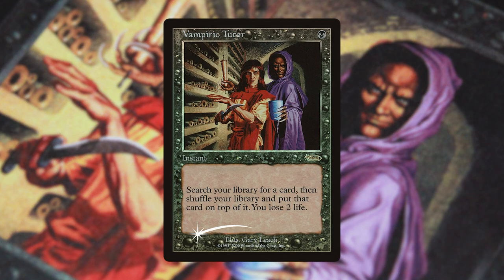Vampiric Tutor received a foil promo a year after its first reprint in 6th Edition. This promo was only given to judges. The old-school frame and foiling looks incredible on this card. Unfortunately, I don't own one, so I can't really show you how awesome it really looks.